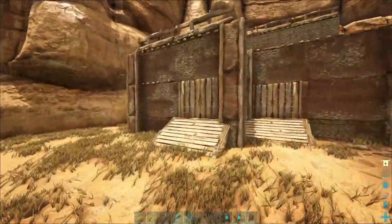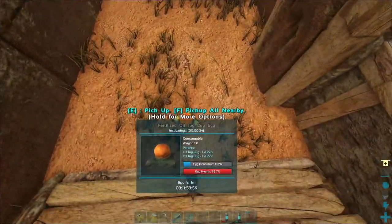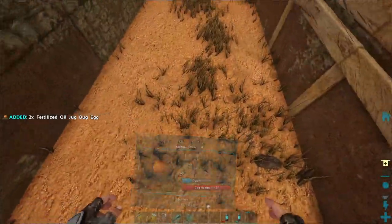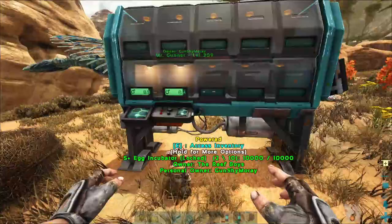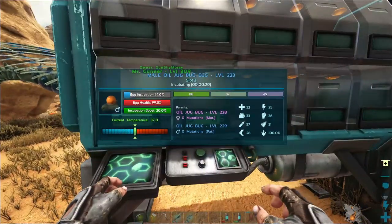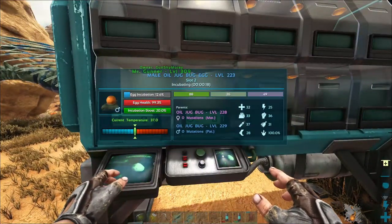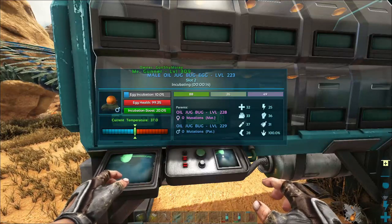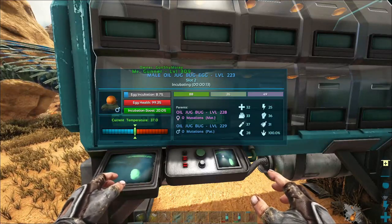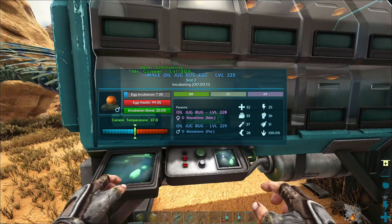Since we do have these incubators, the campfire is probably pointless — these guys will actually get a better buff from the incubators. See that current temperature? That means they all get an incubation boost, so they'll go faster.